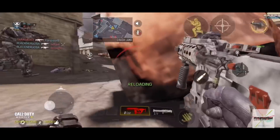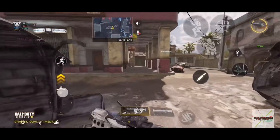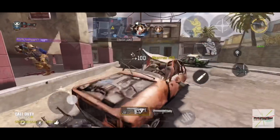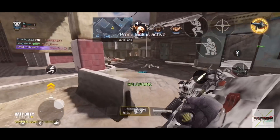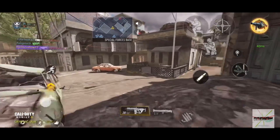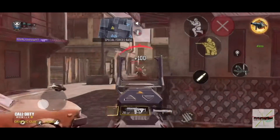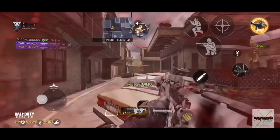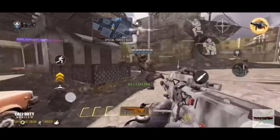Welcome to my show! Damage-nya sakit dan bunuh musuh cepet. Walaupun emang awal-awal gue masih kikuk, tapi gue udah nyobain beberapa attachment di sini. Gue nyobain pake RDS dan pake foregrip untuk posisi aim down sight-nya. Karena pake RDS dan menggunakan foregrip, tentunya kalo kalian nge-scope musuh dari jarak yang agak jauh, ini enak banget, stabil banget.